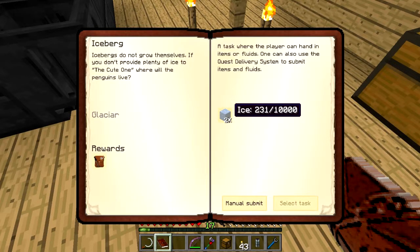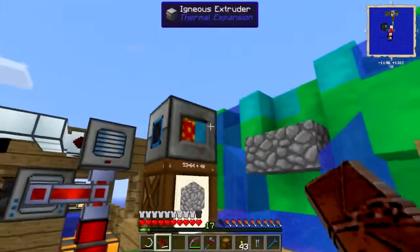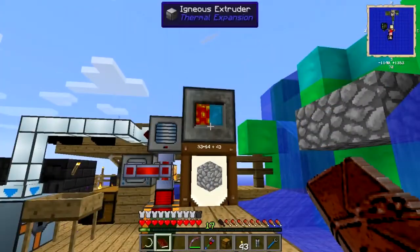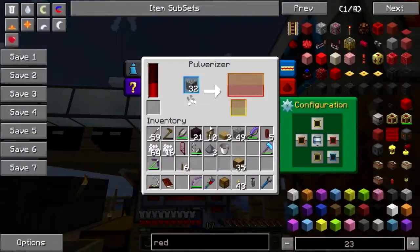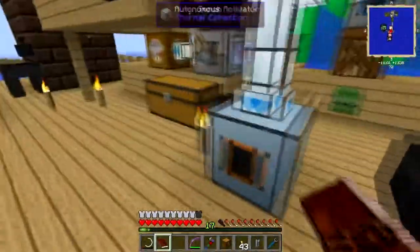There it goes, now it's making - if I get extremely bored I might make another one just to double-team it. Making cobble no longer requires power, I have the igneous extruder going directly into this barrel and it's actually almost full. The pulverizer is going, it's making god-only-knows what right now.